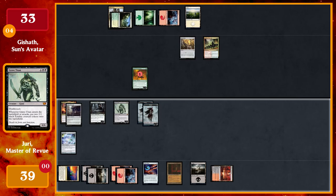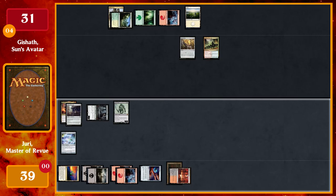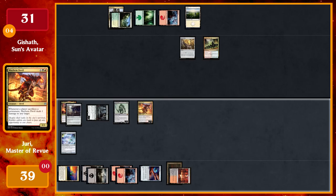I'll play a bounce land and return the Swamp to hand. I'll activate the Priests of the Forgotten Gods: tap Priests, sacrifice the two zombies — that'll trigger Juri twice, giving me two more counters. Any number of target players each lose two life, sacrifice a creature, and I add two black mana. I'll use that and tap the Signet for red to cast Mayhem Devil.